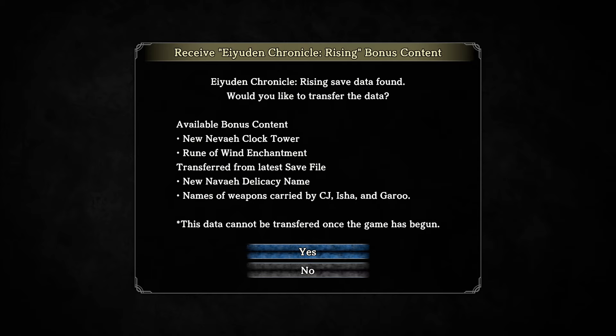We received Union Chronicles Rising bonus content because when Rising came out we played that as well. So what did we get? A new Nevae clock tower, rune of wind enchantment. Transferred from the latest save file: the new Nevae delicacy name, and the names of the weapons carried by CJ, Isha, and Garou — because you fill those in yourself. It's a little nod that you played that game and the game knows it. I like that.